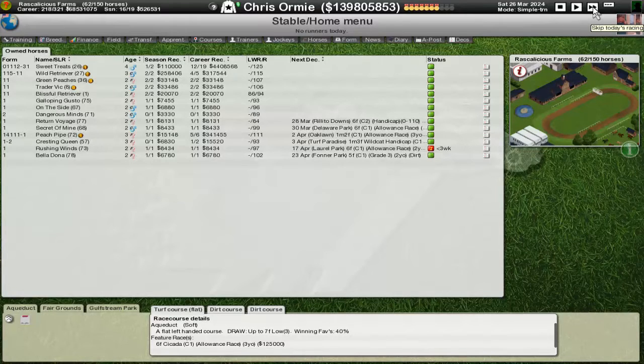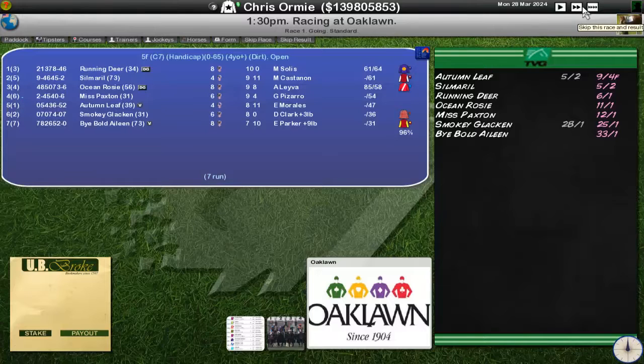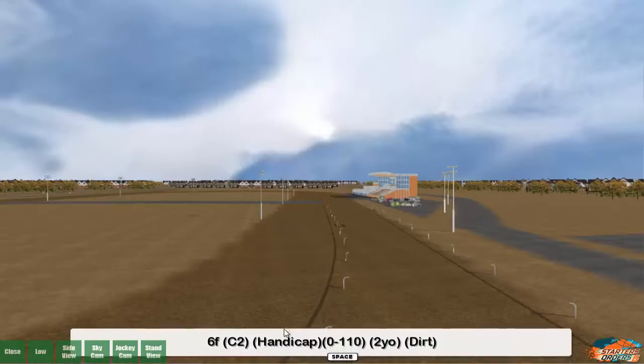Up next is Return Voyage on the 28th of March. Another handicap race — we are the highest rated, the other three really aren't that good. In fact, the two worst horses are six and nine pounds overweight, which is crazy. The six pound overweight is also agitated. The bookies don't even fancy Arsene Broke the Slump. So we'll keep an eye out for the blue silks with the green sleeves, but really this should be our race to lose.